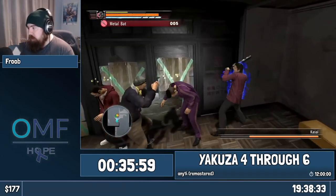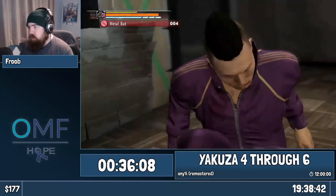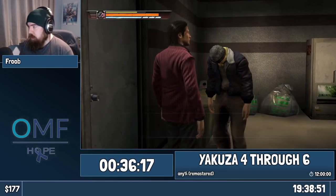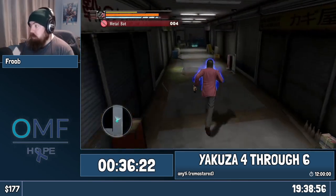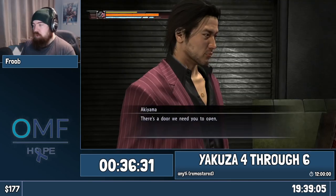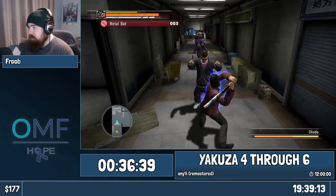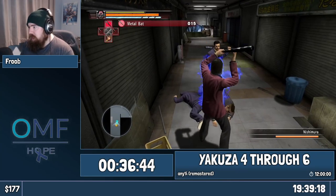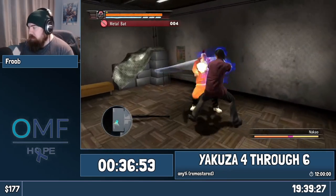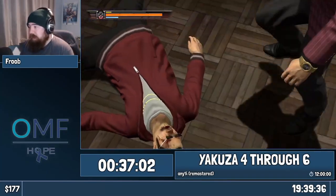Every enemy in this part has to go down but the important one is the guy in the purple. As long as you do a normal attack first you shouldn't miss the enemies with your bat flurry. So we find that this door is locked. There is a friend of his who will open the door, but we need to make sure we take care of all the enemies on the way. The only guy in that last fight you really have to take care of is the guy in the purple tracksuit, but after that bit you still have to take care of all the enemies. You have to take care of everybody here.